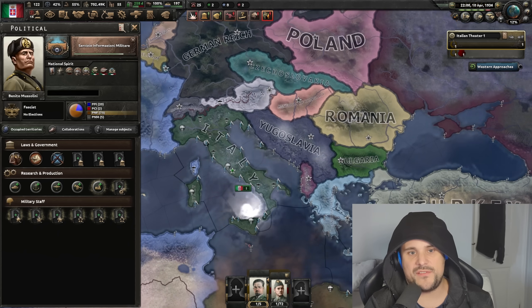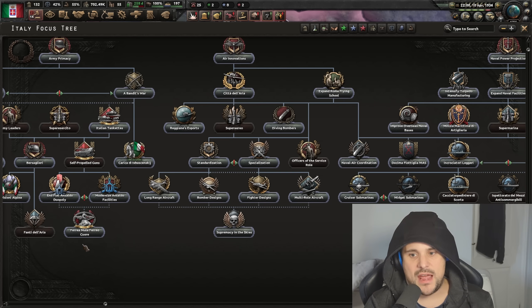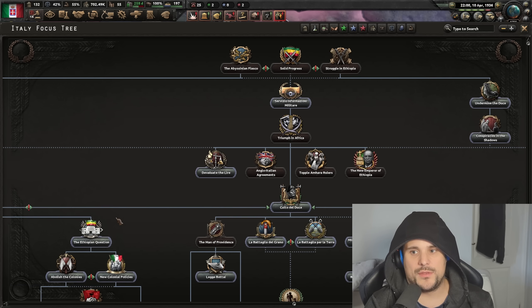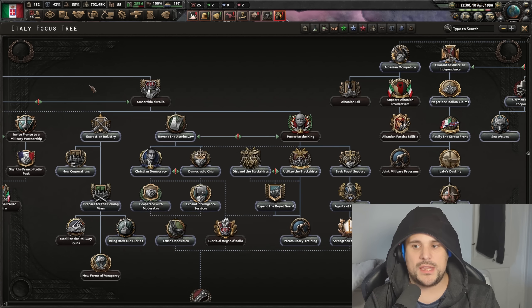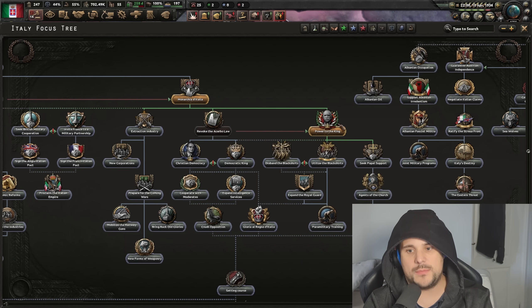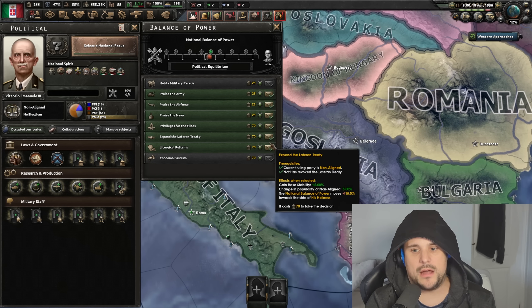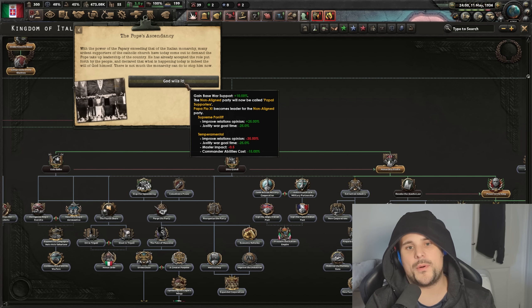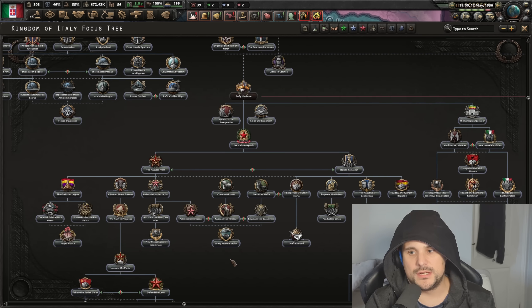Last, but definitely not the least, there's the hidden path that sadly isn't really that hidden anymore because everyone has made a video on it. But if you go down the path of the struggle of Ethiopia — undermine the duce, conspiracy in the shadows, form a monarchy, go for an absolute monarchy, seek papal support, agents of the church, strengthen the papacy, and give full support for the papacy — you will get the hidden pope path. So: monarchy, absolute monarchy, papacy, papacy, papacy — now it is holiness versus the king, and you give more power to our holiness. And there we go, the pope has ascended — pope power. The hidden pope path has been unlocked, all the way tucked in the corner.